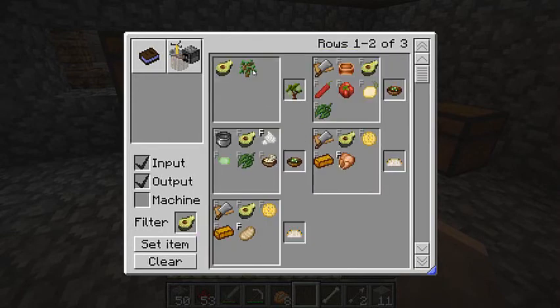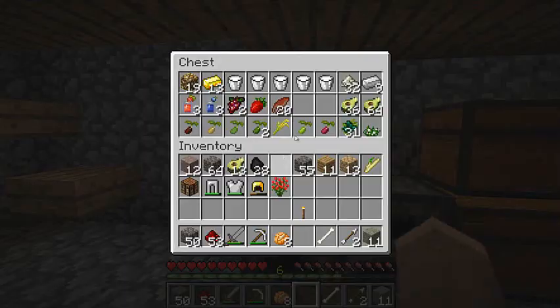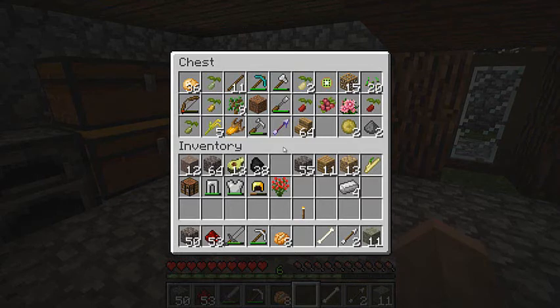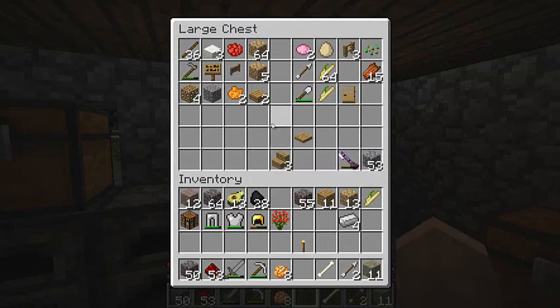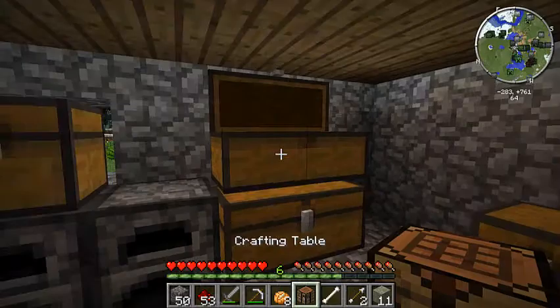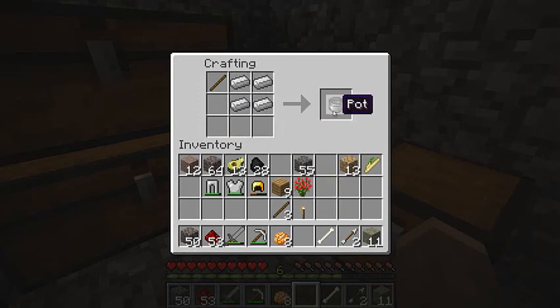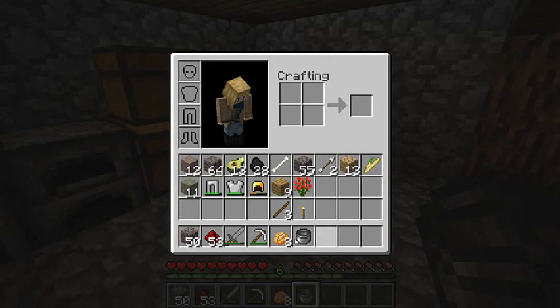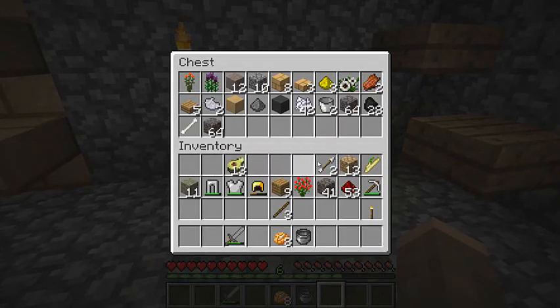Actually, today rather than making a hanging plant we should make the avocado stuff. We are going to make a pot — it takes four iron and a stick. We need four iron: one, two, three, four, and a stick. Because this is going to be an avocado cafe, we need to get the stuff for it.